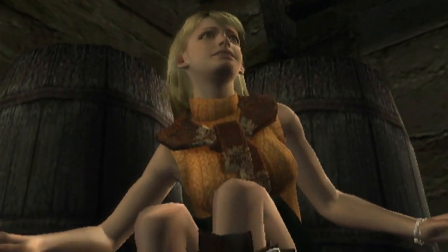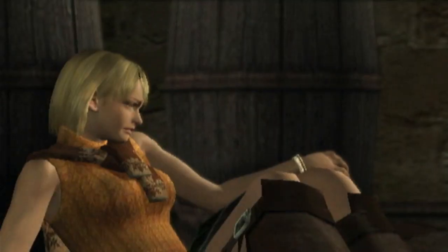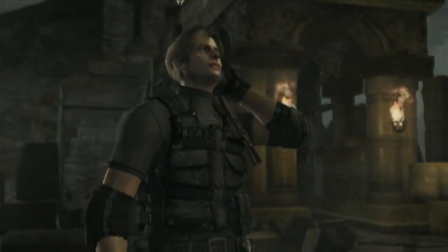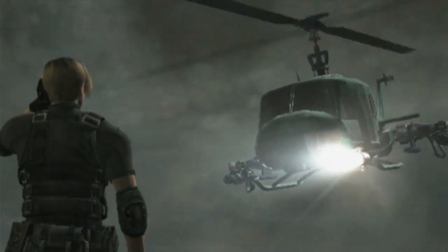He assists Resident Evil 2 alumnus Leon S. Kennedy in killing the members of an organization that has kidnapped Ashley Graham, daughter of the President of the United States. However, tragedy befalls us as Mike's helicopter is shot down and our brave pilot goes with it.